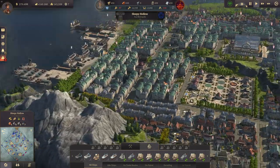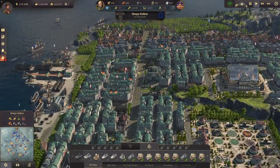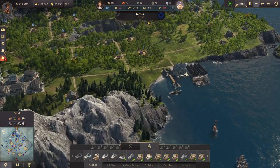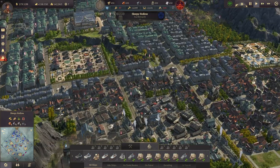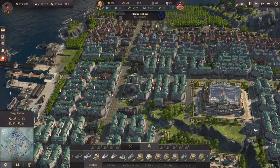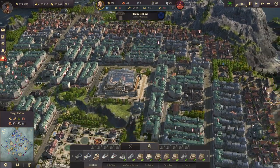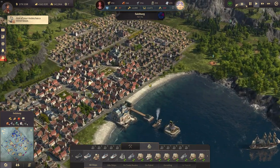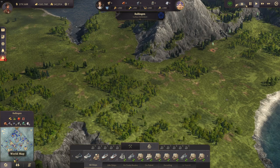We are going to repair Sleepy Hollow at some point — it's totally chaotic over here. Engineers are missing in Sleepy Hollow because lots of things are missing there. I'm just going to keep the chaos a bit longer, as repairing is much more fun that way. Salzburg is looking good, so I don't worry about that too much.